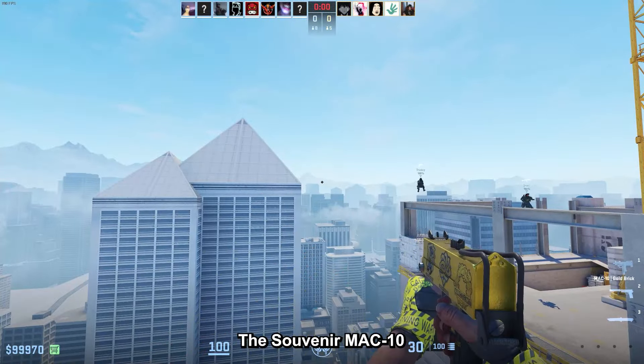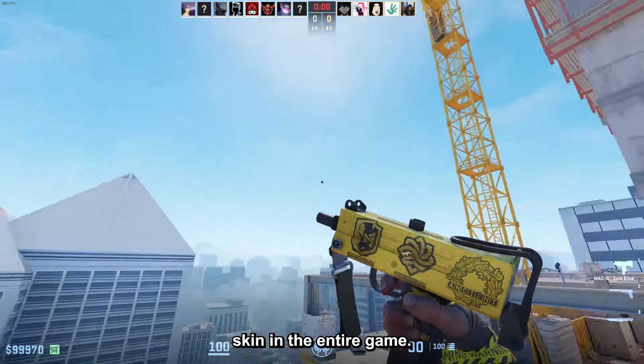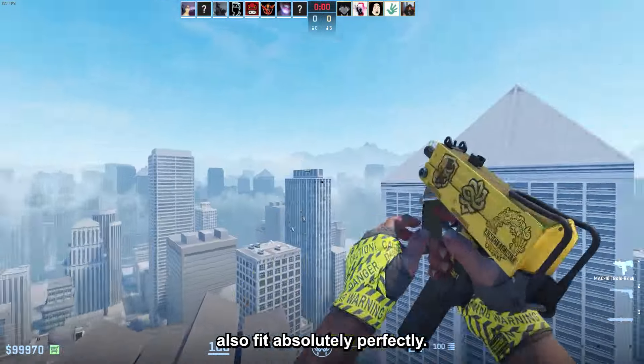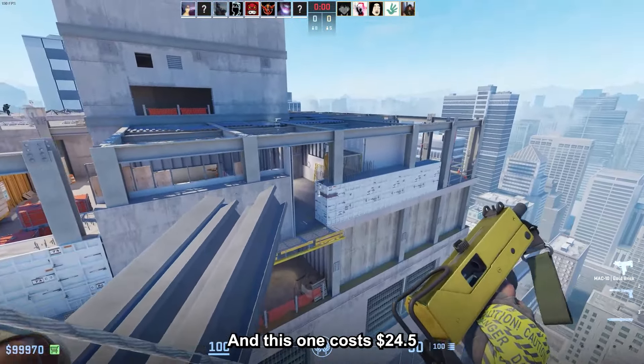The Souvenir MAC-10 Gold Brick in Minimoware is my favorite MAC-10 skin in the entire game. The gold stickers of the Souvenir also fit absolutely perfectly, and this one costs $24.5.